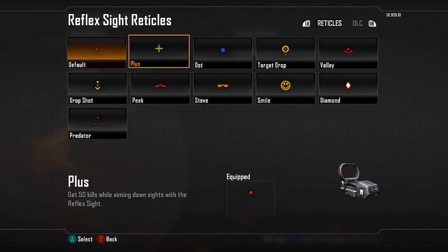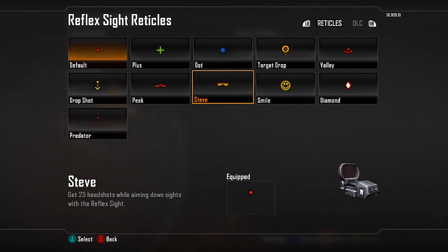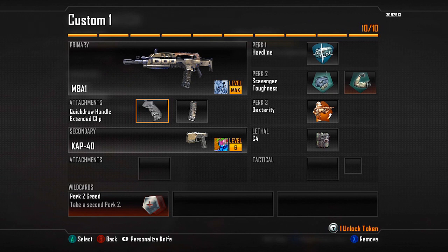The other setup you could use, if you're not having that problem, is put the reflex on — I do like that a lot — and then use the dot sight. You could use the default or the dot because they're more accurate. So definitely reflex with extended clip, or quick draw with extended clip. The secondary I'm using is the CAP-40. I've only started using this recently and it's an absolute beast — great hit detection and accurate at medium range. Any further and it'll recoil, but up close it kills so quickly that recoil won't matter.